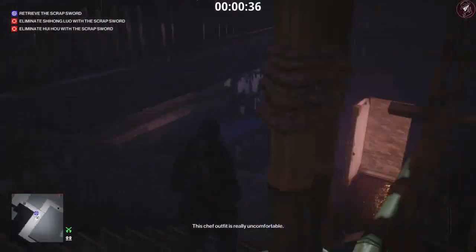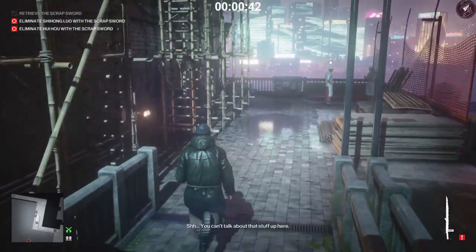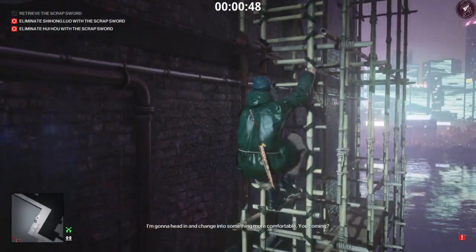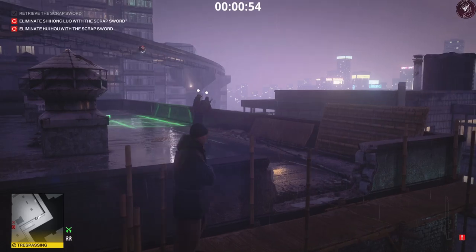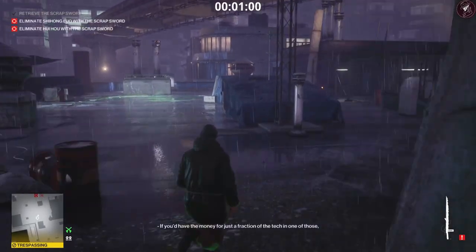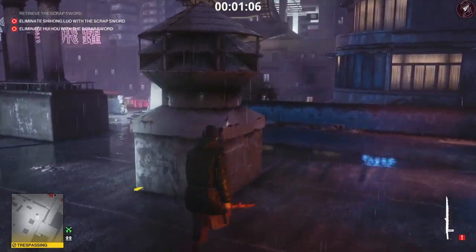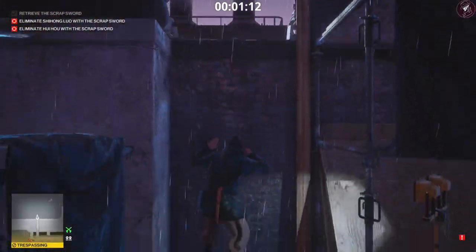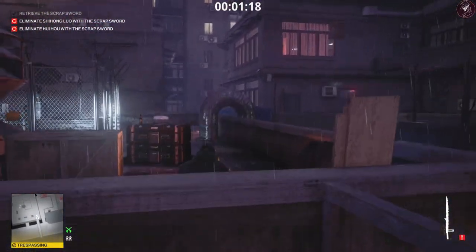The scrap sword is just here in the trash — grab that. It's an illegal item so anyone will spot you carrying it on your back, which is why we have to go this specific route. Climb the bamboo ladder up to the block roof, go across the roof, and avoid the little drones. It doesn't matter if you get spotted by the drones — it just triggers a guard to investigate. As long as the guard doesn't spot you, you're fine. Drop down across the bridge and we're back to where we were at the end of level two.